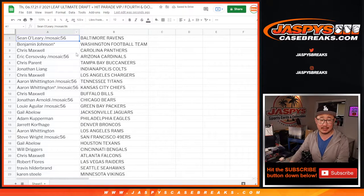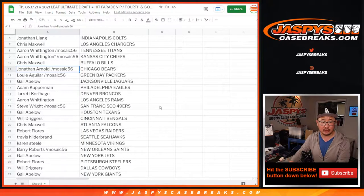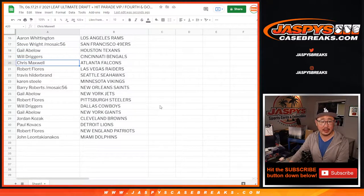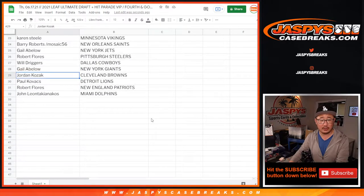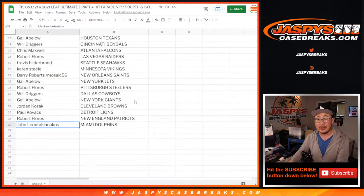Sean with the Ravens, Benjamin with the last spot — Washington Football Team. Chris with the Panthers, Eric with the Cardinals, Chris with the Buccaneers. Jonathan with the Colts, Chris M. with the Chargers. Aaron with the Titans and Chiefs, Chris Maxwell with the Bills, Jonathan with the Bears, Louie with the Packers, Gale with the Jaguars, Adam with the Eagles, Jarrett with the Broncos, Aaron with the Rams, Steve Wright with the Niners, Gale with the Texans, Will with the Bengals, Chris with the Falcons, Robert with the Raiders, Travis with the Seahawks, Karen with the Vikings, Barry with the Saints, Gale with the Jets, Robert with the Steelers, Will with the Cowboys, Gale with the Giants, Jordan with the Browns, Paul with the Lions, Robert Flores with the Patriots, and John with the Miami Dolphins.